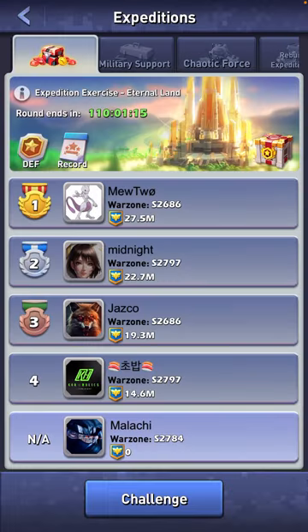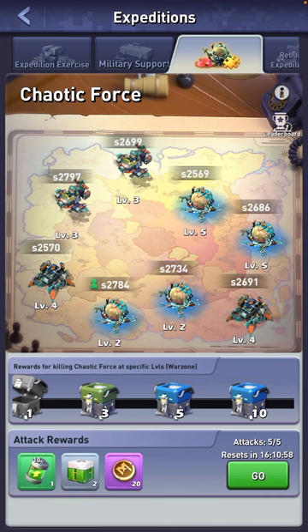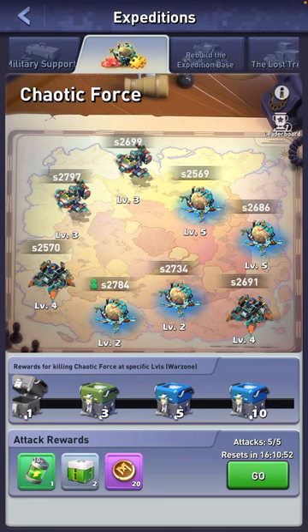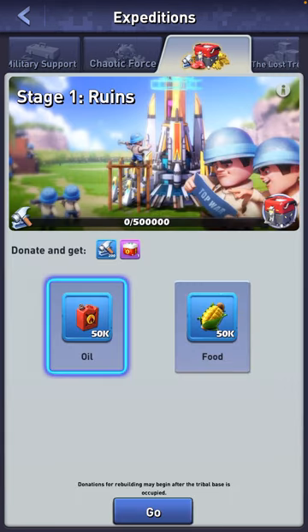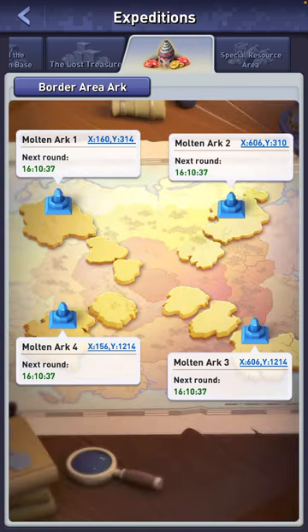Expeditions in the bottom left are your regular events for Eternal Lands. Expedition Exercise is like warzone exercise, Military Support is like arms race, and every day or every other day it'll be something different. Chaotic Force is your world boss — make sure you're attacking these five times a day. Every server has one and servers have to work together to defeat it. Rebuild is basically just donation once the expedition base is opened. Lost Treasure is your dusty trucks — I'll do a video on that when they open. Arc Contest is basically going to fight other servers and potentially your own server in the arc.